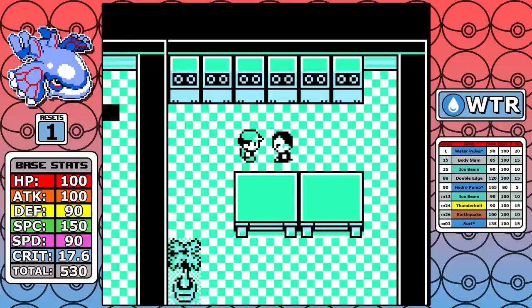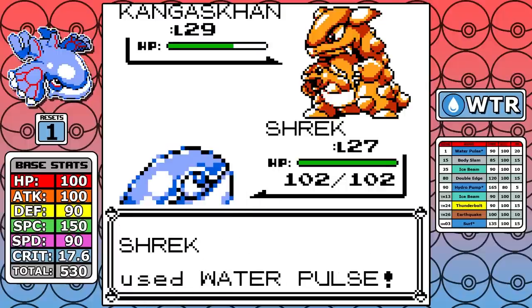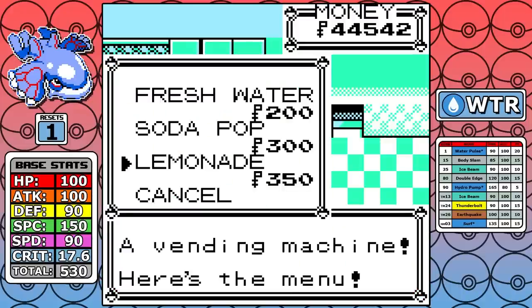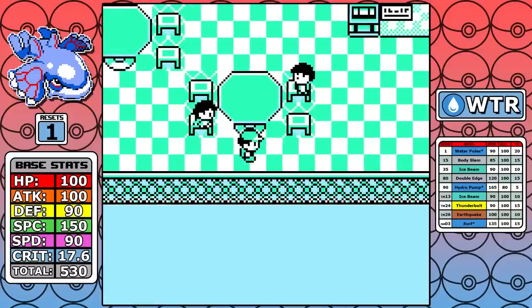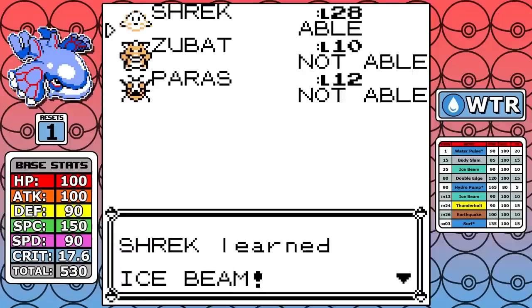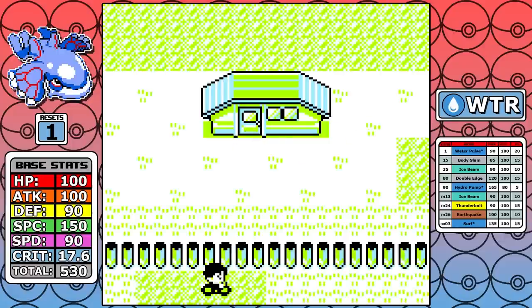From there we skip to Celadon. The first thing I do is take on the Rocket Hideout — Water Pulse is good enough to get everything done. Giovanni is in the background, and outside of the Sanque version of Kangaskhan being an absolute monster, there's not much to say. After that it's time for the Celadon buy. I grab all the fresh water, lemonade, and soda pop to get extra money, and I'm able to afford five vitamins — five Proteins. Then I learn Ice Beam, which is a pretty pivotal move, and pick up Fly.